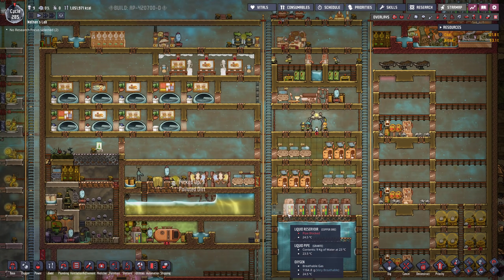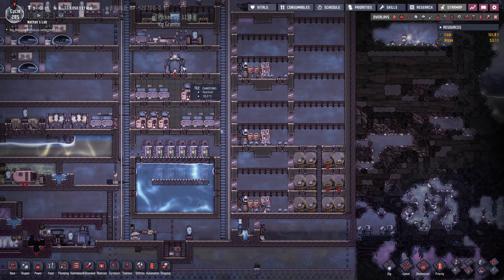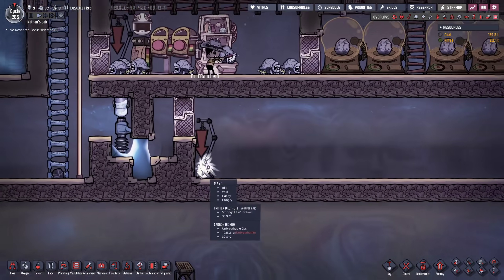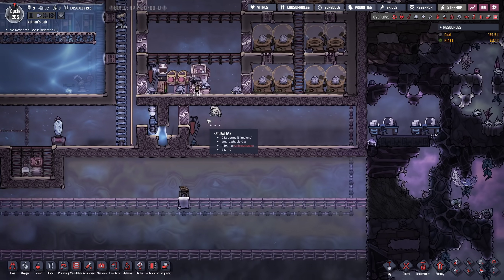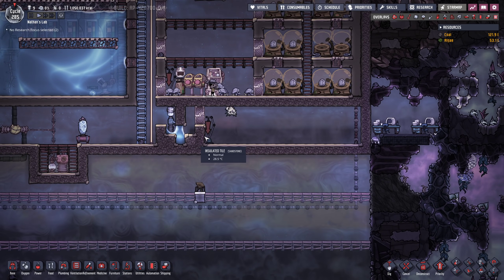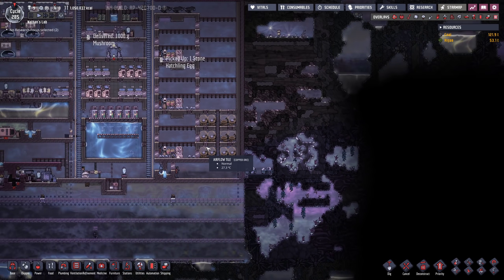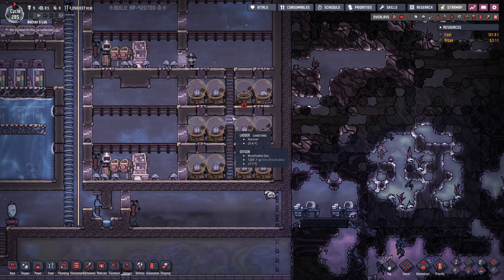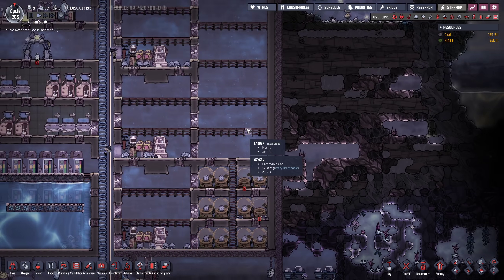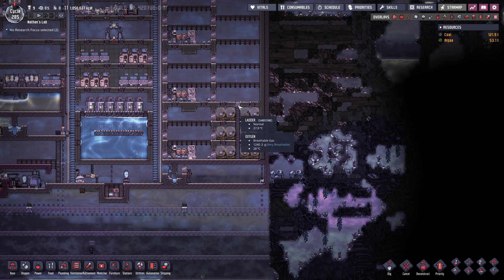In today's episode I want to switch from an oxygen diffuser setup to an electrolyzer one. However, in one of the care packages I received a pip and they've now actually hatched. So I decided it's time to make another liquid lock at the bottom of our base, and in here we're gonna make our second cooling system that I might possibly use for my incubators. Eventually we want to hook these up to power — I think I'm gonna fill up the entire room with incubators, leaving a little bit of space for automation.